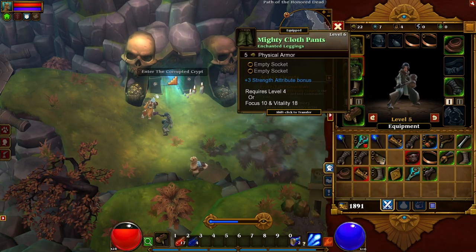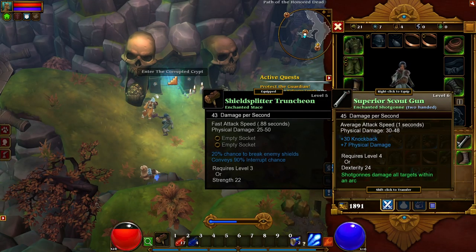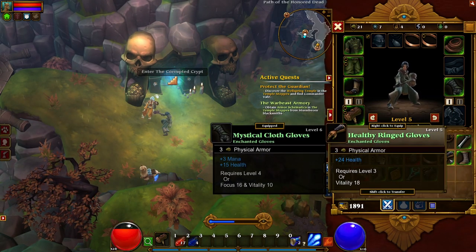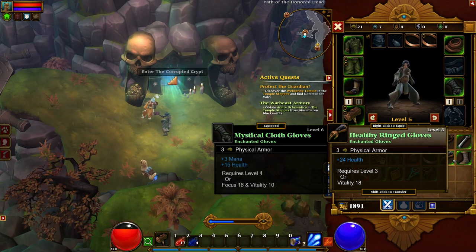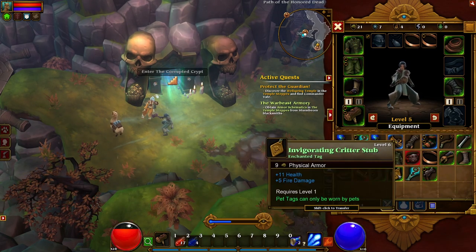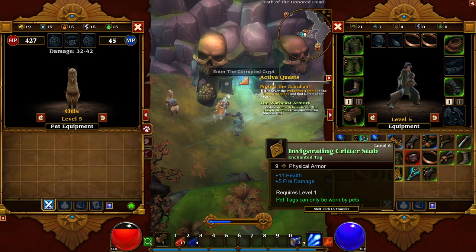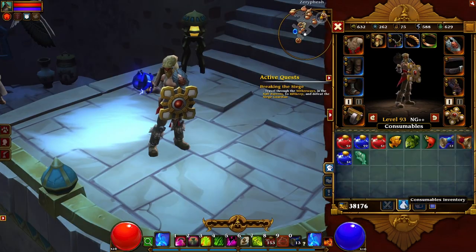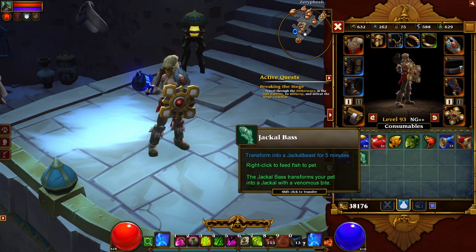Replace your gear: obvious as it might be, remember to keep updating your gear. It is easy to get stuck on what was a good piece of gear when you initially picked it up, but higher armor and weapon levels allow you to use higher level gems and the gear itself will generally have better statistics overall. You will find that if you're holding onto armor for too long, the bonus it's giving is less than if you just replace the piece of armor itself.